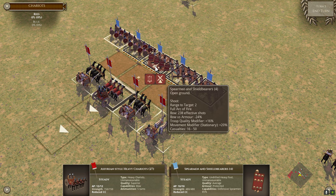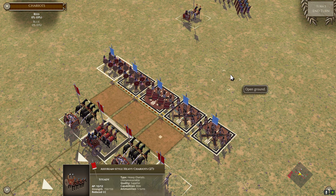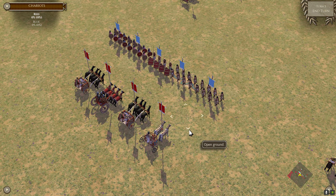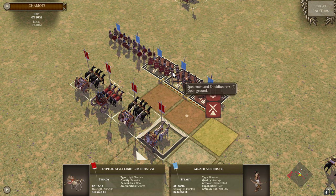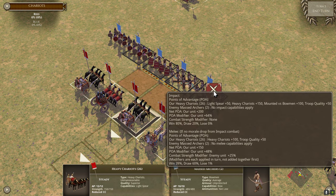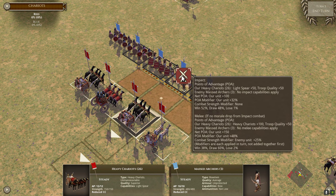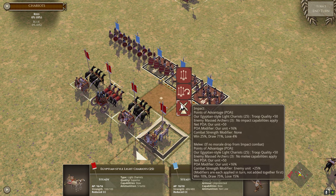However, these units are limited to a smaller number of lists by time period. Like all mounted units, chariots get plus 100 against bowmen in open terrain. Even with just a stream, you can see the reduction — it goes from around plus 350 to plus 100, or from plus 150 to plus 50.